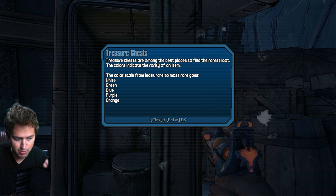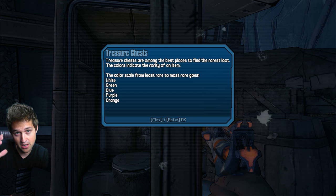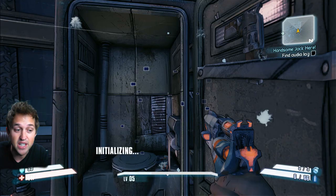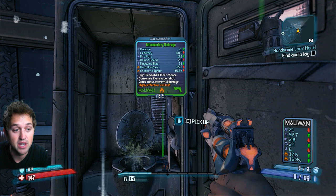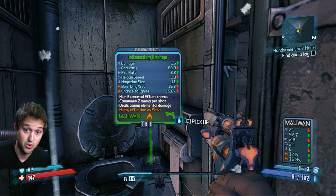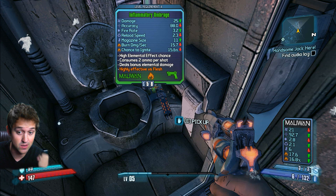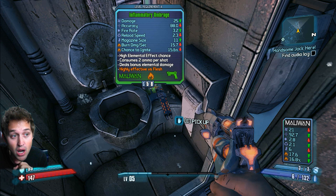And then orange is the most legendary thing ever — on a server full of hundreds of thousands of people, there's only, like, a couple of people that have it. So if you ever find an orange item, you're very lucky. Let's look here in this treasure chest, which by the way is a portable toilet. The slick revolver is a white item, so it just works. But we just found a green — that's good. Green is really good. We got an inflammatory umbrigg. Looks like some sort of shotgun. I'm feeling good.